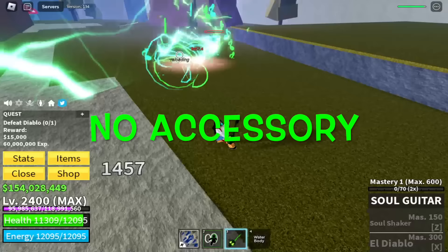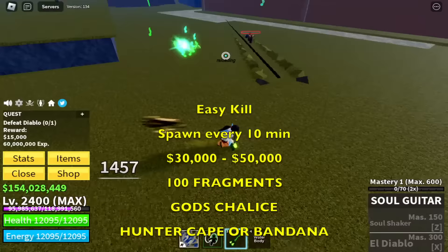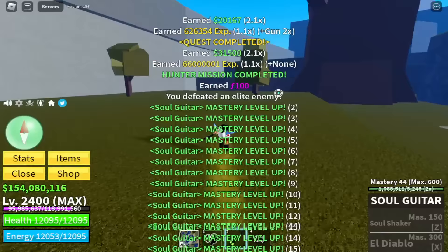Now, let's move to why Elite Hunter Quest. First off, it's easy to kill. It spawns every 10 minutes. You can get from 30 to 50,000 Bellies, 100 Fragments, God's Chalice, and Hunter Cape or Bandana. Also, with just one kill, you get lots and lots of experience for mastery.